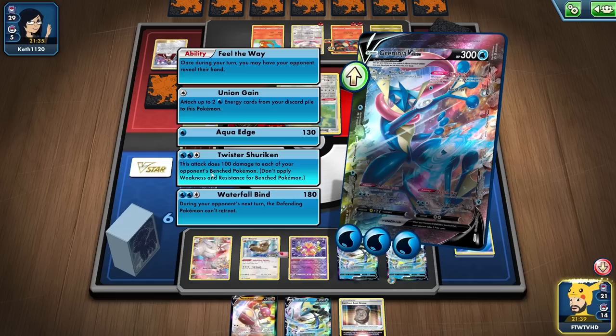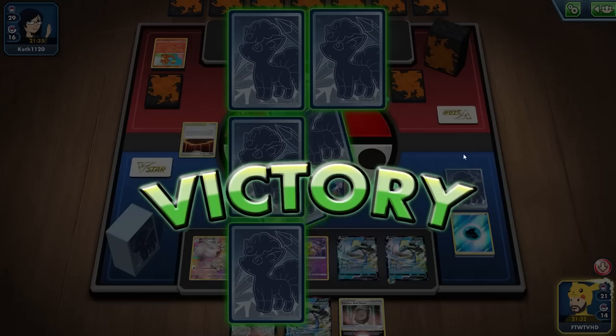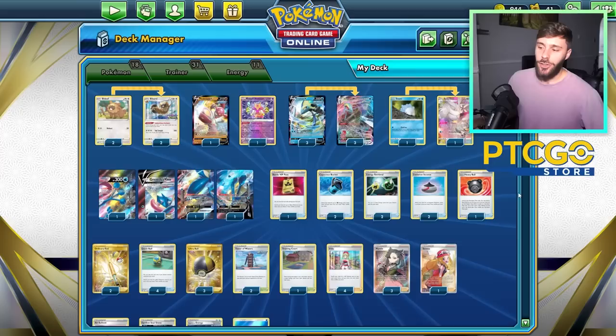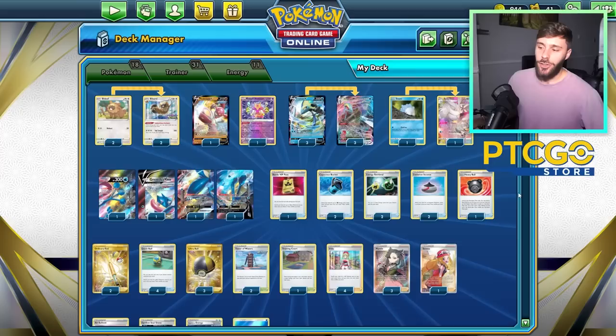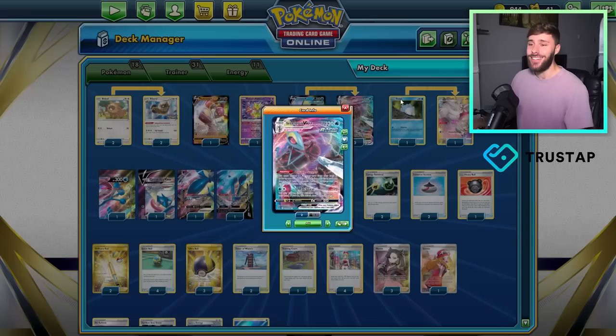being able to do 100 damage to each of your opponent's bench Pokemon. And if you want to see the devastating power of this attack, then look here! This boy can do some dirty stuff. So this deck is all around trying to get that going, setting it up, and using the likes of Inteleon VMAX with double gunners, being able to put extra damage counters down where necessary.